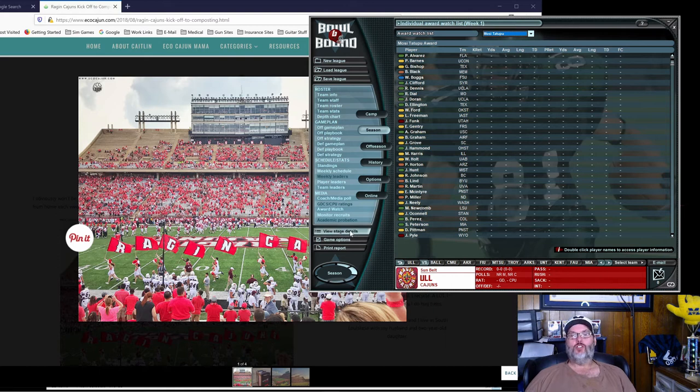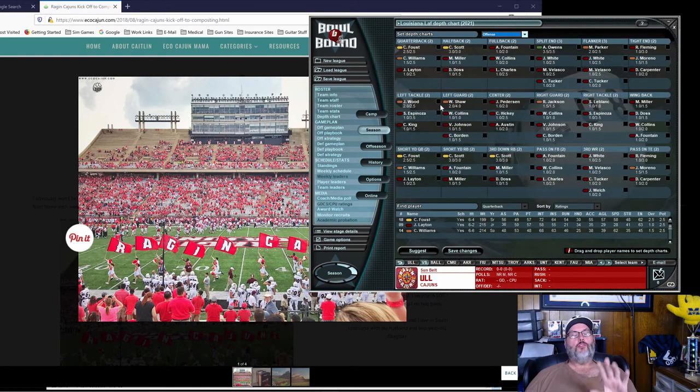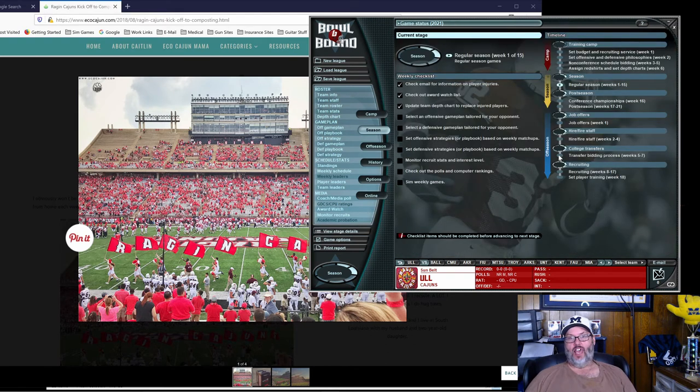Update the team depth chart — you're definitely going to want to do this every week before you play because you'll have injuries and suspensions. Suspensions only happen twice a year, but you do have a third period at the end of the season for the bowl game where all your players come back from suspension. So if you've got 10 players suspended all year, all 10 can come back and play in the bowl game. We just did the depth chart last episode, so nothing's going to change here.